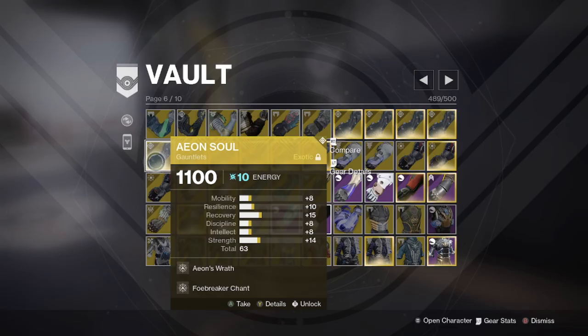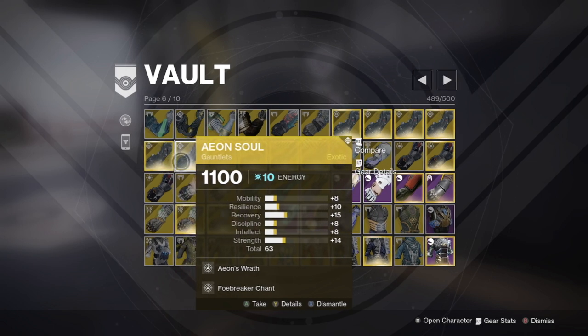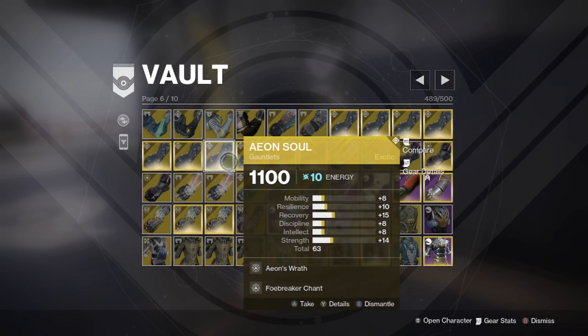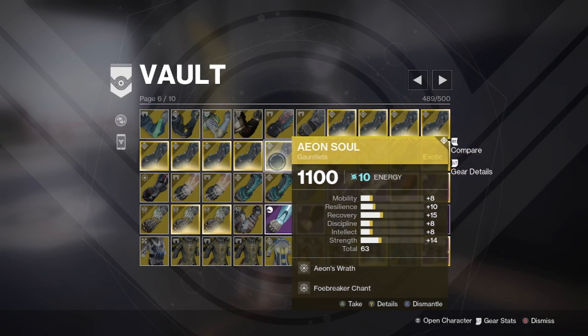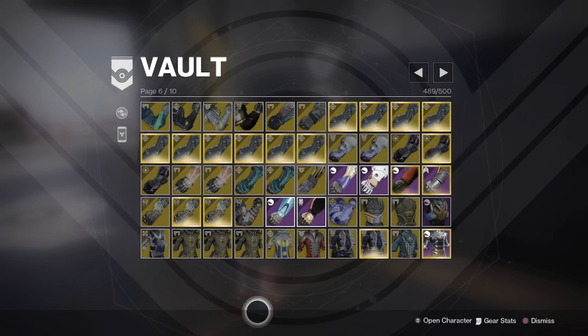What you can do to save even more ascendant shards is fully masterwork exotic armor to leave in your vault. This will cost three ascendant shards each, but will allow you to overcap your ascendant shards using that vault space, as you will get an ascendant shard back later if and when you dismantle that armor. Of course it will be more efficient to masterwork exotics you may use first, but if you run enough endgame content you will eventually want to think about ways to hoard shards as well.